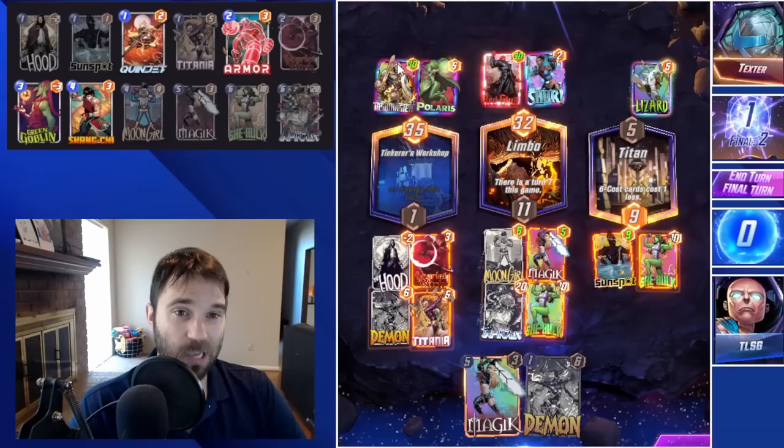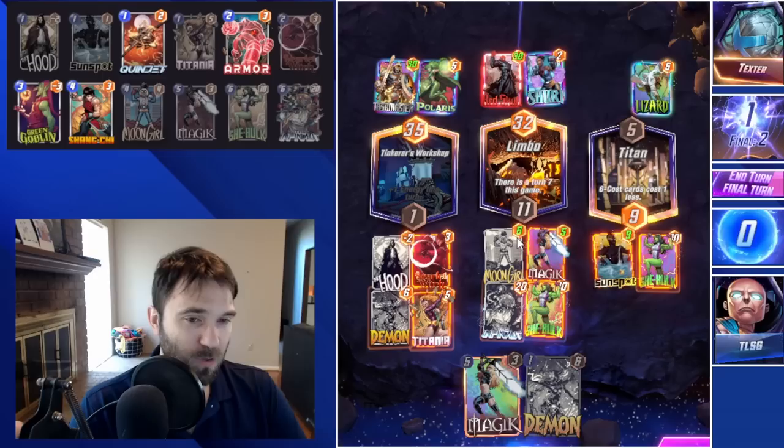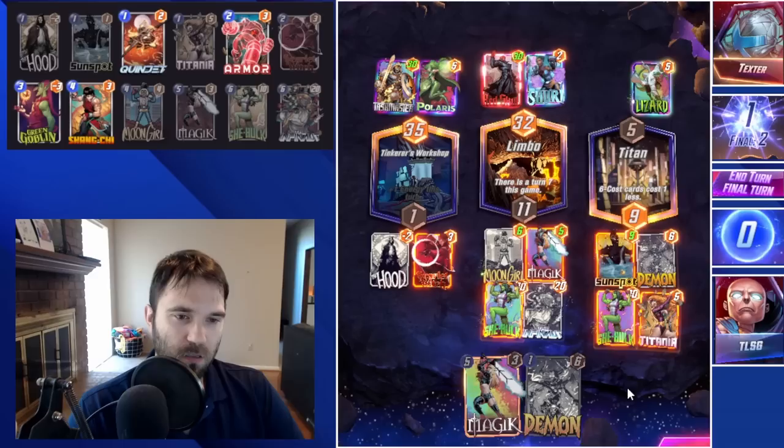Where we might falter is if they Arrow to the right and gamble that we can't beat their power in the left lane — which they might do to avoid the Shang-Chi. We're going to change our call: Demon, She-Hulk, Titania. We could have gotten one extra power from the Titania, but we choked and reordered it wrong. I think they're going to Arrow to the right instead. The Cosmo to the left is fine, and the She-Hulk in the right lane — I think it's fine. It didn't matter that we choked and could have had one extra power. We bump up to 45 in Limbo and 30 in Titan — we're able to dethrone the Shuri Queen. They didn't have the Arrow after all. That one feels good. Let's take the two cubes.